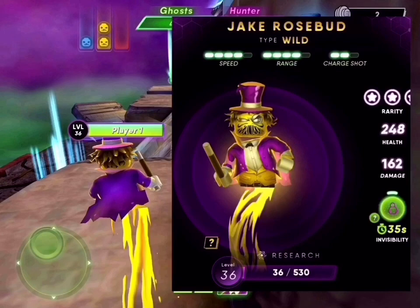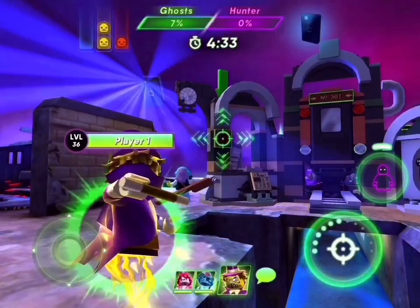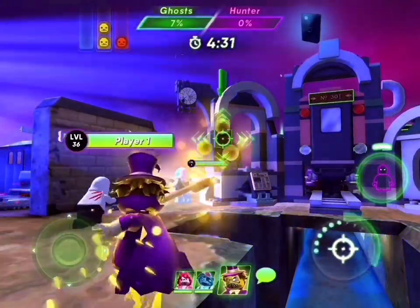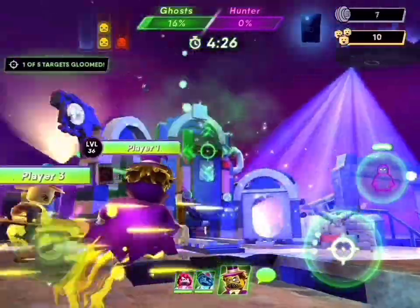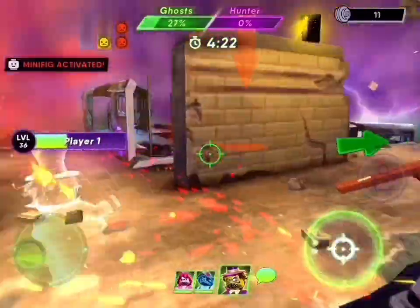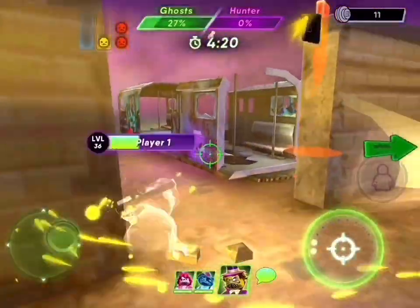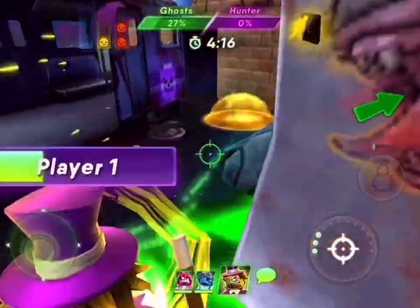Jake Rosebud: speed 4, range 4, charge shot 2. He's pretty fun, especially when running away. He's a good one to use when you're trying to escape from the hunter — his special power is invisible. Hey, I see the fire guy! Someone has the boss from a fire truck. Run away!